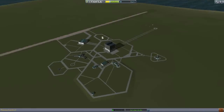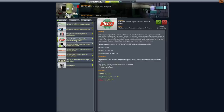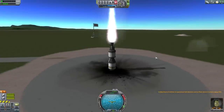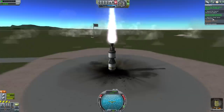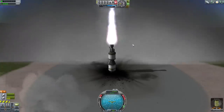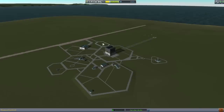Let's see what else we have available in terms of contracts. We still have the test-this-flea-while-landed — testing parts while landed is such a no-brainer, it's like free money. We also have: test an LV-T45 Swivel liquid-fueled engine. This is another no-brainer — we just put a couple of engines against each other. The RT-5 isn't winning. It's burned out now — throttle down and collect our reward. Now we've got both of those out of the way.